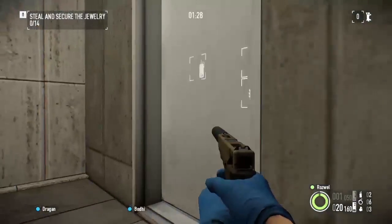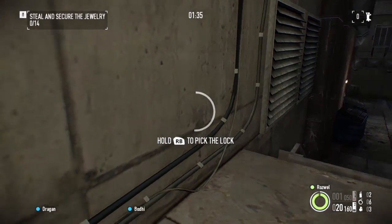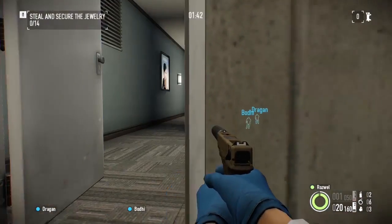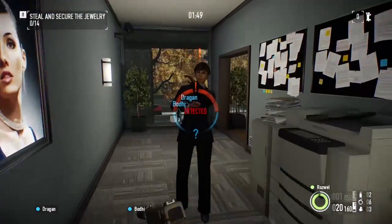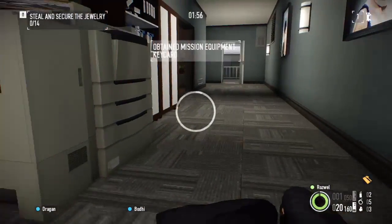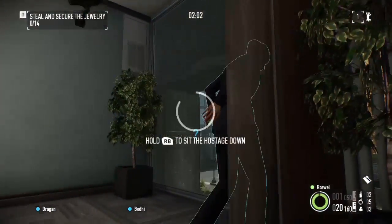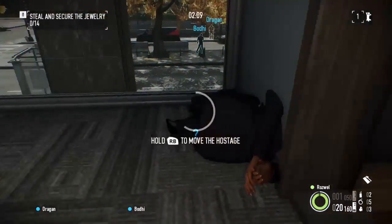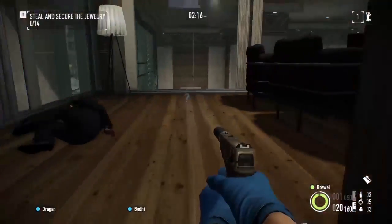Cameras obviously help. Fast lock picking is a nice thing to have here, it's not necessary. If you go over to this side to pick the lock, you won't be spotted, in my experience, by anybody walking down there. The manager — that's a good spot for her. Get her down quickly. Move her this way; you don't want to go too far because people down on the floor will see her through the glass.